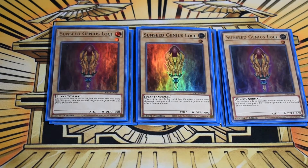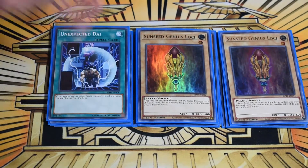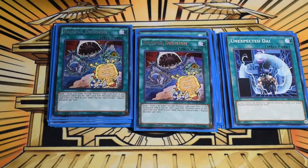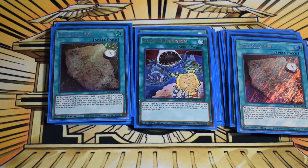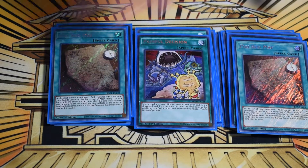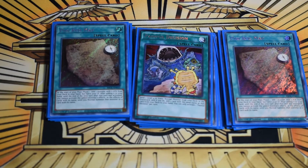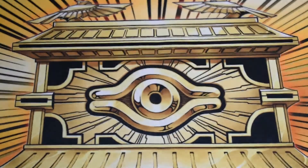You really have room to play around with this — about 25 flex spots — which is what makes this deck really strong. We play three Locus, three Unexpected Dai (which special summons Sunseed Genius from the deck), three Painful Decision (which dumps one and adds one to hand), and two Map (which searches it straight from the start of main phase one at the cost of half your life points). Those are all the combo starters, nearly half the deck.